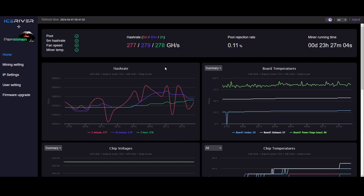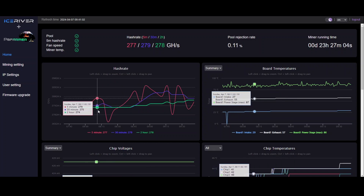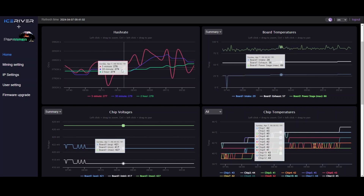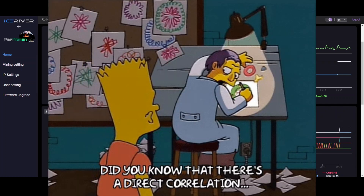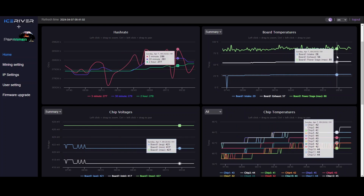The takeaway is that if you can lower the temperature of your MOSFETs or power stages without lowering your chip temperatures too much and push your clocks and voltages up slowly, you can get the max out of your KS0 Pro. The mostly stock one has landed around 278 gigahash on the two-hour average. Something worth noting: other people have noticed that when chip temperatures are too low, hash rate seems to suffer. Overnight the temperatures got colder — intake around 29°C, exhaust around 57°C — and my chip temperatures were lower and my hash rate was also lower.